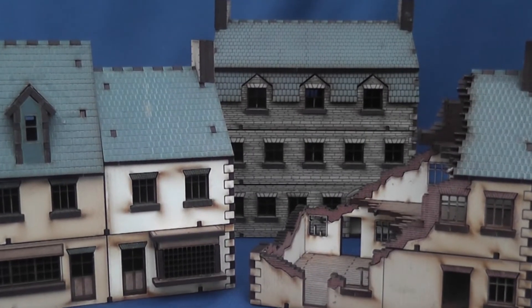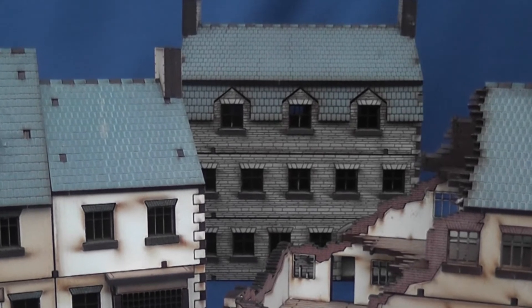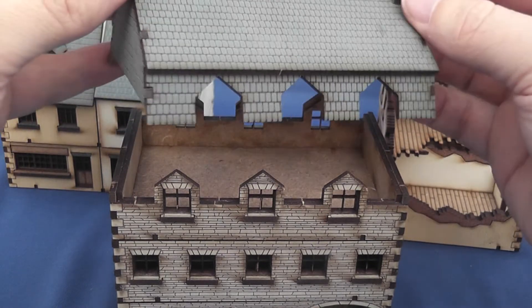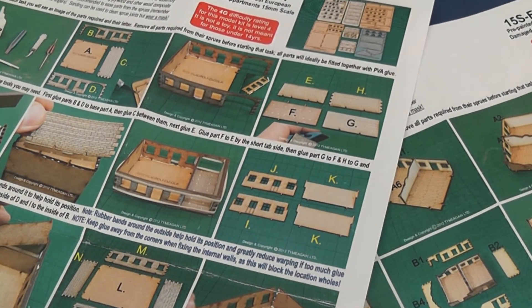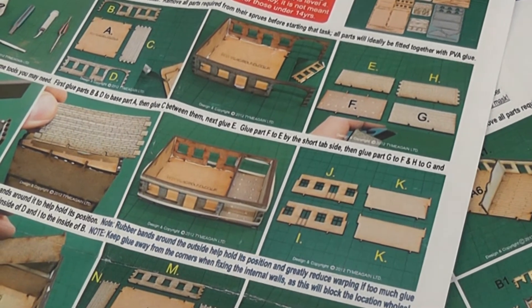In terms of relative difficulty, the hotel and shop are rated 4 on Foreground's difficulty scale, with the ruined shop coming in at 5. To be honest, I found the hotel the most difficult to build on account of the roof, but a lot will depend upon how practical you really are. Instructions are clear and relatively easy to follow, with additional text included on the hotel — particularly helpful for the first-time builder.